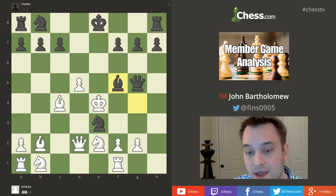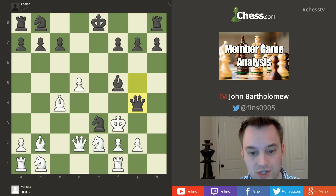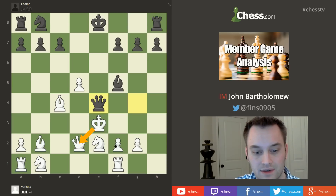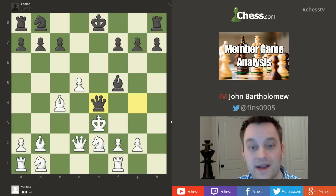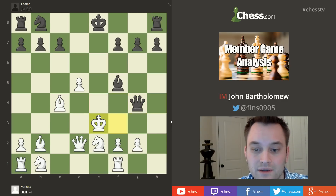Under a furious attack with limited options, white understandably made an error — they played Kf3, which leads to a quick conclusion. After Kf3, Champ played Qg4 check, giving up the knight on e3. Kxe3 is forced. Then Champ delivers a beautiful epaulette mate: Qe4 checkmate. White's king is mated in the middle of the board, with the flight squares d2 and f2 both covered by white's own pieces.